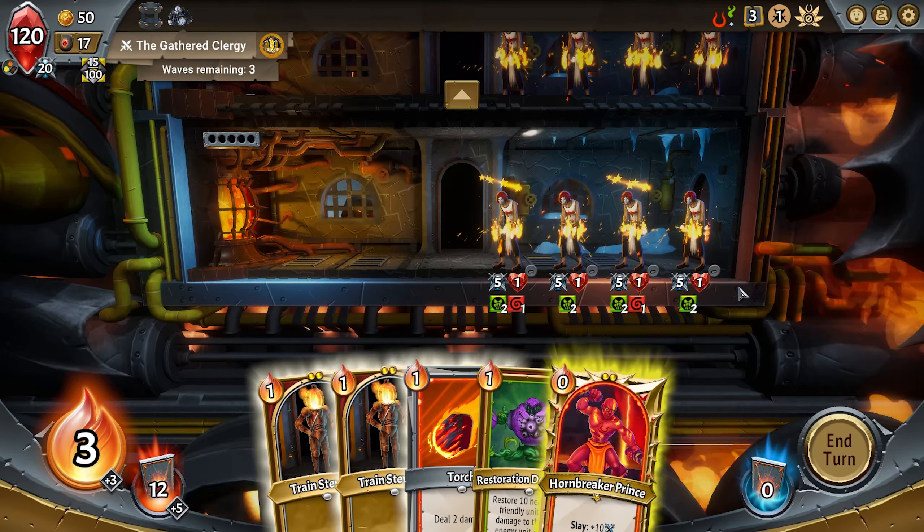We can duplicate a card as well. I think instead of duplicating units, we'll duplicate Old Magic, which is the card we made. The choice is pretty obvious for this one — we're going to restore some pyre health and buff our spells a little bit: plus 20 magic power and consume. We'll take that for Glimmer, which is totally okay.